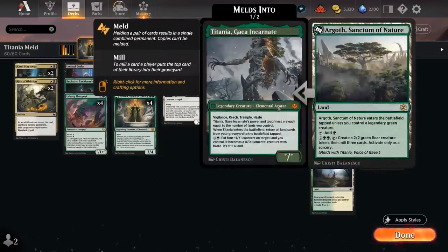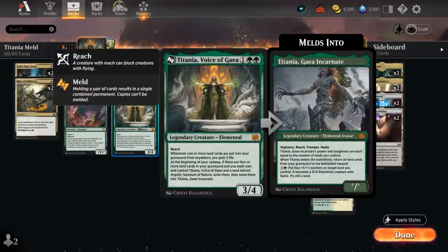Argoth, Sanctum of Nature enters tapped unless you control a legendary green creature — which in this deck just means if you control Titania. It can tap for green and can also pay 4 mana, tap it and make a 2/2 green Bear creature token, then mill 3 cards at sorcery speed. Once we meld into Gaia Incarnate, it's a star/star whose power and toughness are each equal to the number of lands we control, and it has vigilance, reach, trample, and haste.